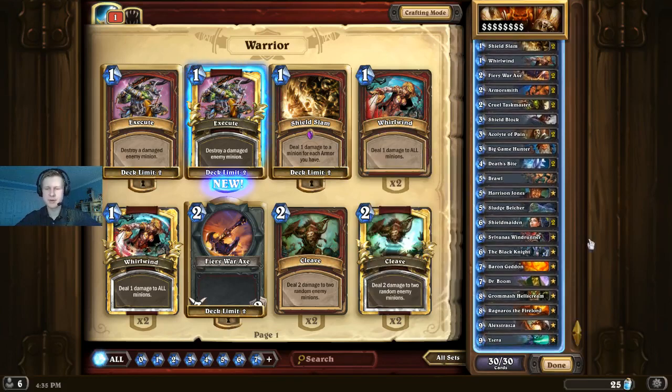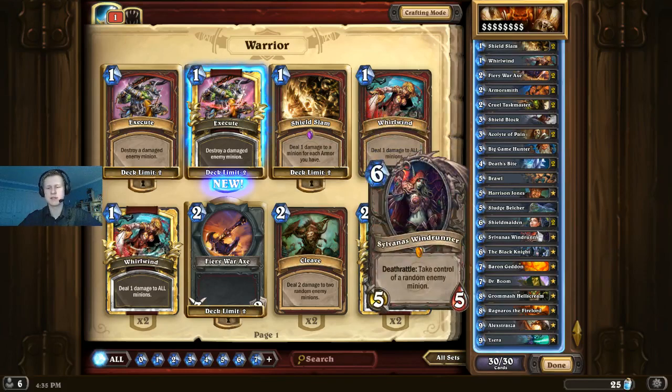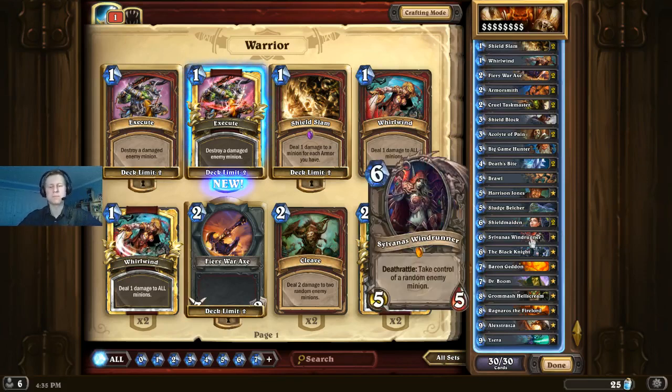Now let's move on to all the Legendaries. Sylvanas Windrunner gains control of a random enemy minion — just a very good card played in a lot of decks, especially control decks. If you have her on board and you Brawl, you basically always win: if Sylvanas dies, you get their last remaining minion; if Sylvanas survives, you get to gain control of an enemy minion later. You generally don't want to play this on an empty board — it's better when your opponent has creatures so you have a better chance of stealing one. Still a 6-mana 5/5, same as Shield Maiden, and sometimes you'll just win games by dealing with all their threats and then beating down with a Shield Maiden or Sylvanas.